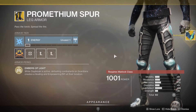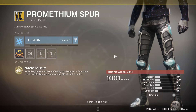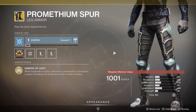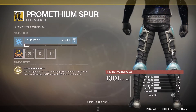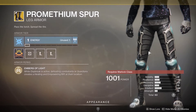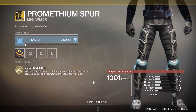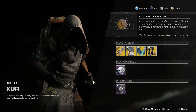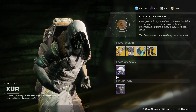And finally, Warlocks, you have the Prometheum Spur. Allow me to take a sip of my coffee really quick. Having coffee as the first thing in the morning is actually not very good for you — you should drink water because your body is dehydrated from sleeping. Prometheum Spur, these things look actually really weird, like you're cosplaying as a skeleton man. While Daybreak is active, defeating combatants or guardians creates a healing and empowering rift at their location. Not super useful — you just kind of create a rift wherever you blow people up with your flaming sword.